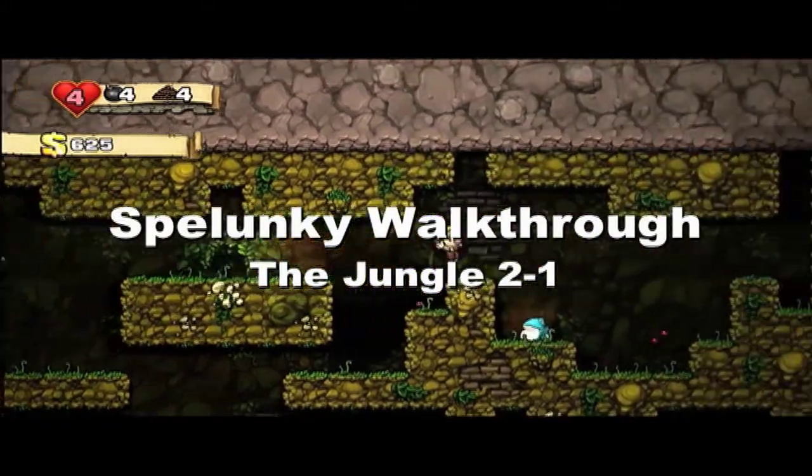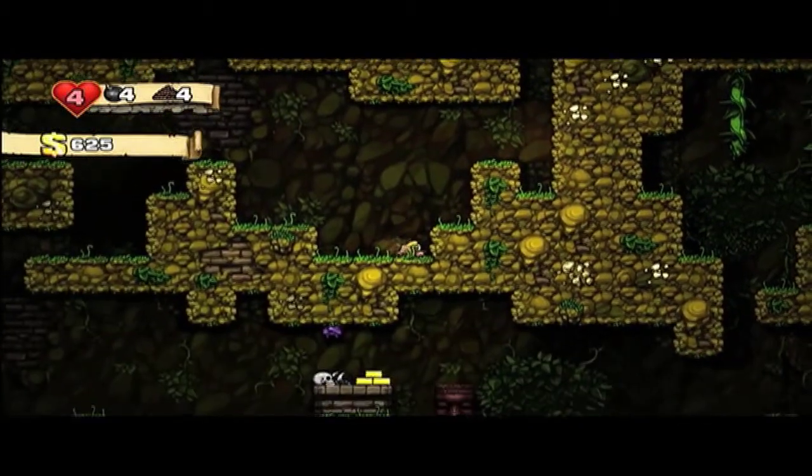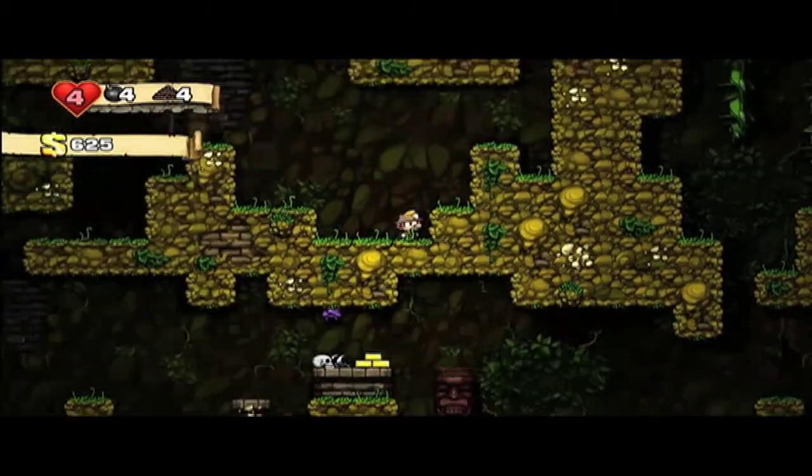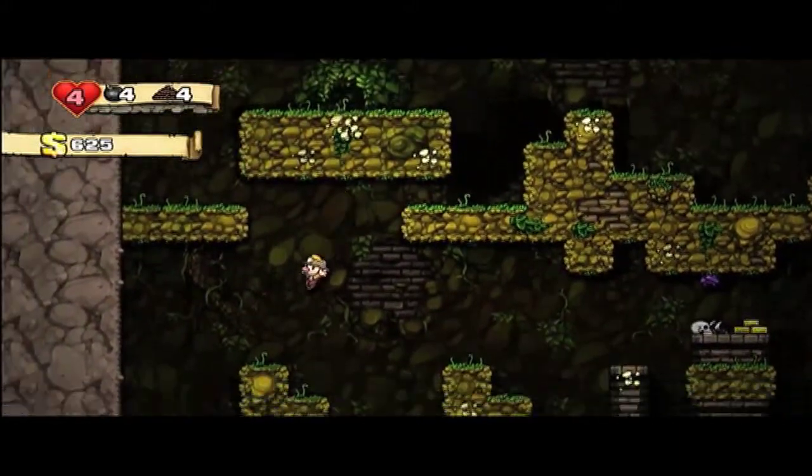This is the Spelunky walkthrough for the jungle 2-1. I know the levels are randomly generated, but this will give you an idea of how to deal with the different enemy types you can see in the jungle.